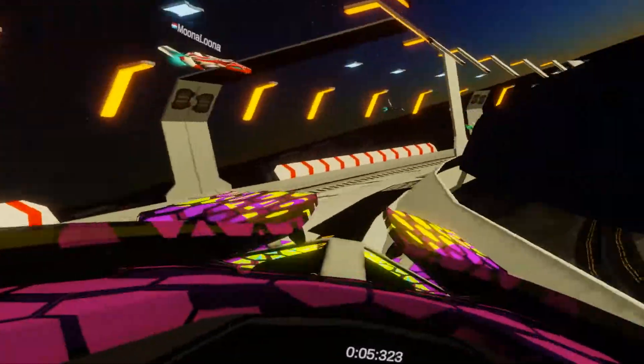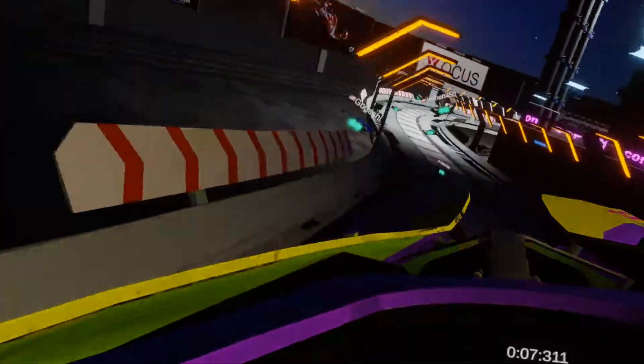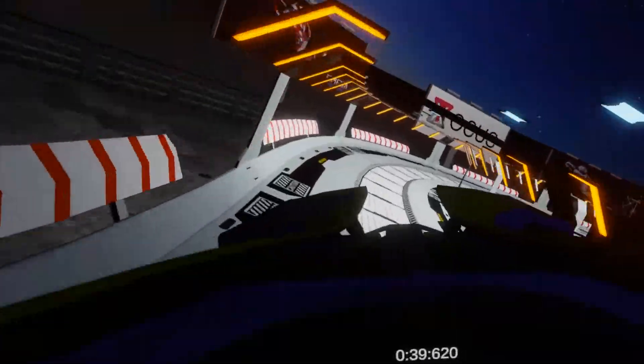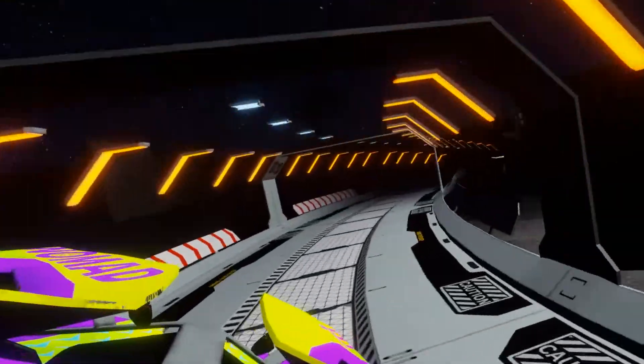Launchpad is a pretty simplistic flat track that I feel is aimed at newer racers in Omega Pilot. It doesn't really offer anything special or unique from the other tracks, but at least it doesn't send you spiraling around trying to hold on to your lunch.